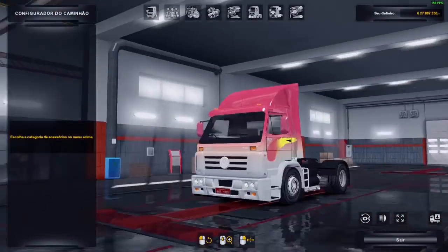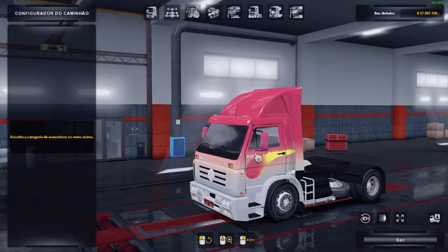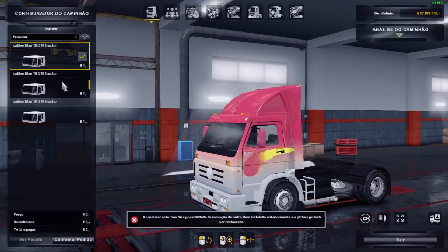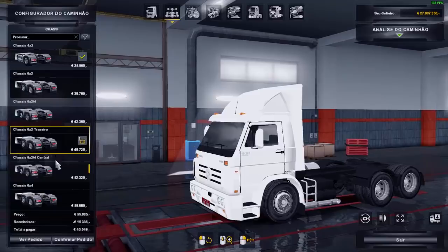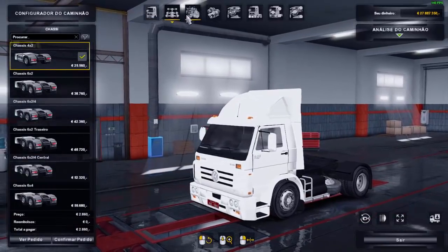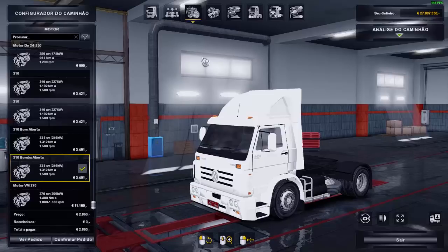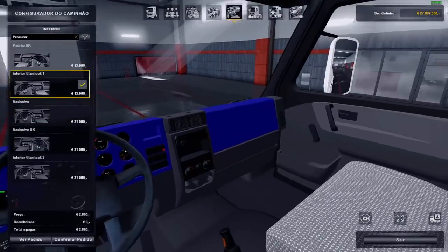Tá aí o Titan — Titan Zimbar, daquele jeito, qualificado. Vamos lá então. Cabine ele tem três, mas pra pegar a skin é a primeira. Chassi tá funcionando em todos, você pode tá escolhendo se você quiser andar com ele no 6x2, 6x4 e tal. Motores tem de 250 a 3355 cavalos, aí tá as transmissões, pode tá escolhendo.